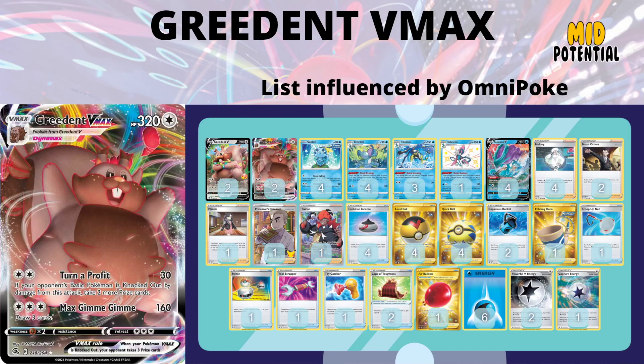This deck is coming into a metagame with a lot of Sobbles on the board, and Turn of Profit can easily knock out a Sobble if you Echoing Horn it to the board, ping it once, attach a Powerful Colorless Energy, Toy Catcher it up, and knock it out. The question is whether this is better than playing Suicune Ludicolo or Suicune Ice Rider. I can see instances where Greedent VMAX offers win conditions those decks can't, and I wouldn't be surprised to see it get some placements.